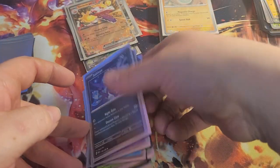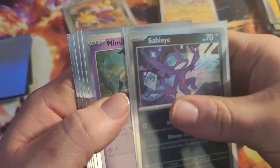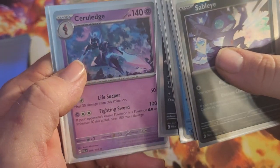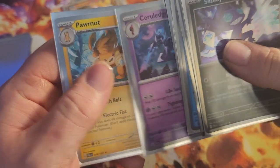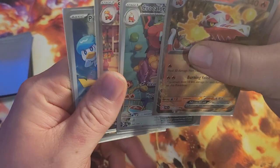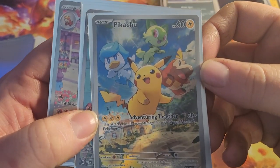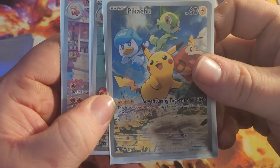And for the next step up — the foil cards — Sableye, Mimikyu, Baxcalibur, Low Kick, Tyranitar, Sorreledge, and a Palmo. Then four of the really good ones right here. You got the guaranteed one: Pikachu with the three starters adventuring together, as the attack says.